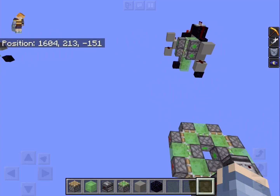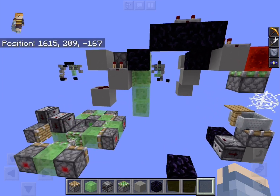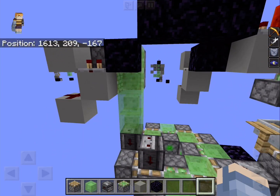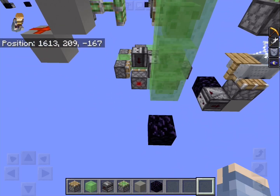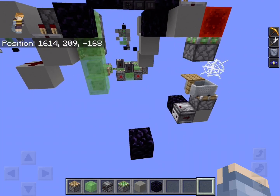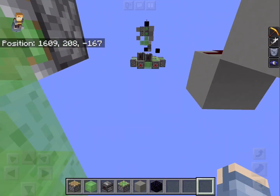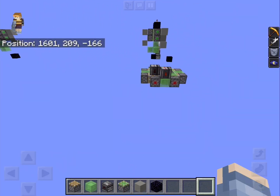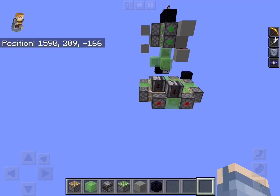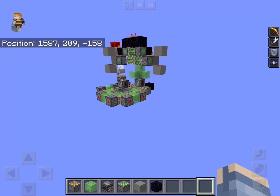How it works is pretty simple. It just moves the observers in position with this slime, and the flyer starts by itself. This observer detects the engine, and this is just a pulse extender. You can, of course, make it go in any direction you want. I just made it loop, because why not.